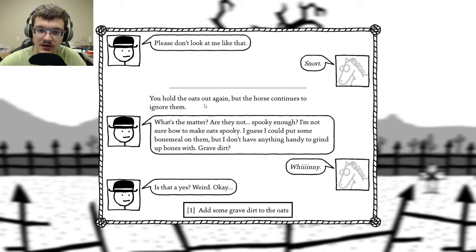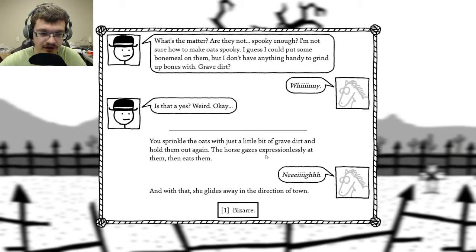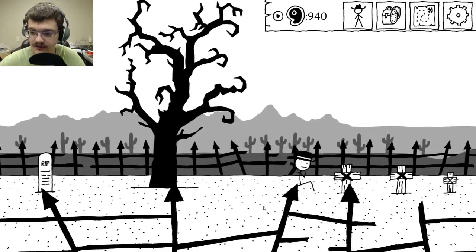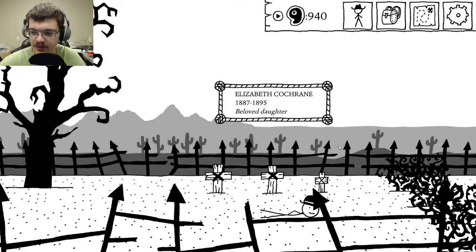Try the oats again. You hold the oats out again, but the horse continues to ignore them. What's the matter — are they not spooky enough? I'm not sure how to make oats spooky. I guess you could put some bone meal on them, but I don't have anything handy to grind bones. Grave dirt? Winnie. Is that a yes? Add some grave dirt to the oats. You sprinkle the oats with just a little bit of grave dirt and hold them out again. The horse gazes at you and eats them. Nay. And with that, she glides away in the direction of town. Bizarre. Looks like a family — kind of depressing.